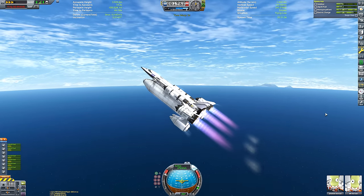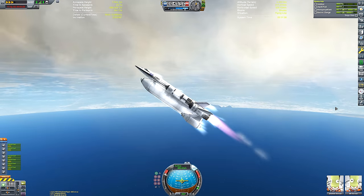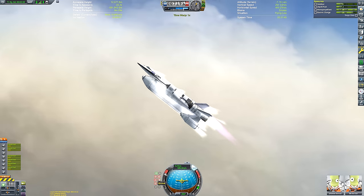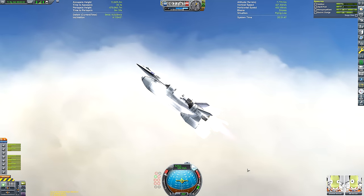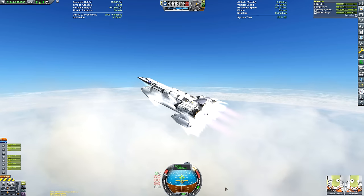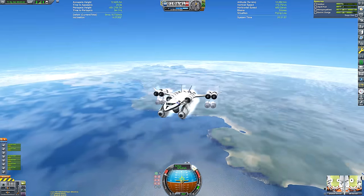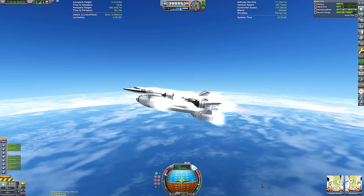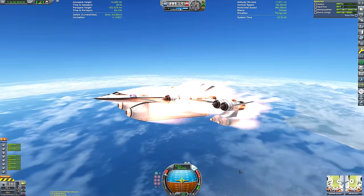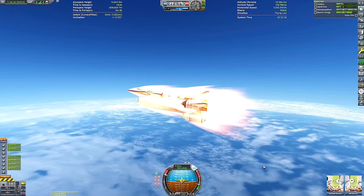Jebediah and Bill Kerman looking at each other thinking 'I can't believe that worked' - neither can I. We have so many engines on this space plane that once you're in the air, it flies really really well. Amazing thrust-to-weight ratio. We pitch up to an aggressive angle of attack pretty much straight away. I like to get up to 10 kilometers, then fly nice and flat where the atmosphere is thin - minimal drag but still enough oxygen to supply the engines.